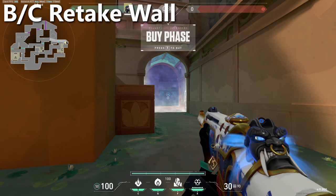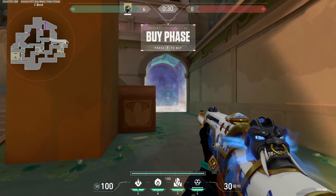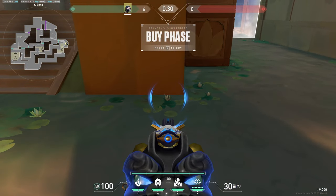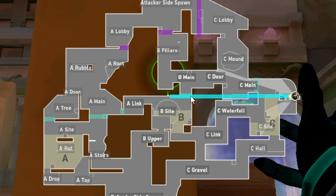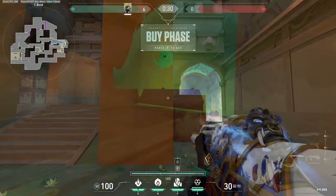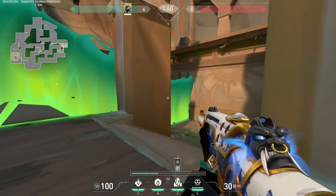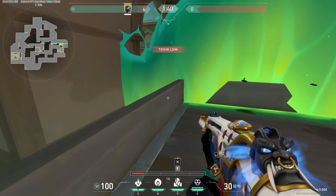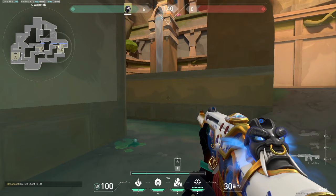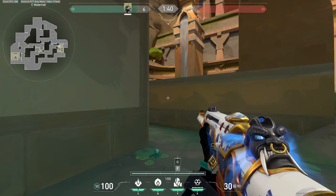The last part of defending setups is a generally good retake wall for C and B. Stand along the wall in front of or in line with this lotus and throw your wall so it covers the C line and the entrance to B site. If you're anchoring site, the attackers are forced to use utility to clear past it, and you can hold the swing through the wall from various spots. The idea behind this wall is similar to the retake wall for A and B on Haven.